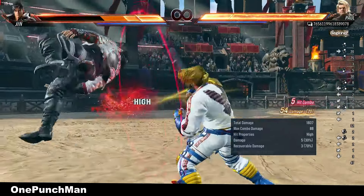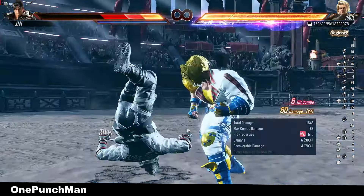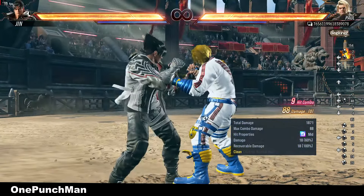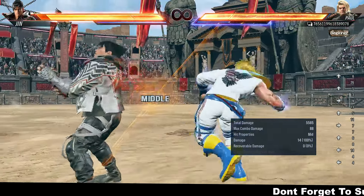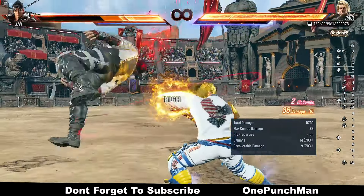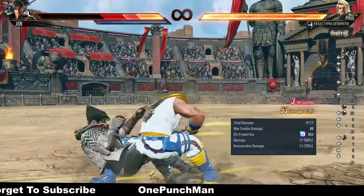From the back, doing it 3 times and using heat can take the opponent's complete HP. What if you get a sidewalk at round start and do this to your opponent? And if you are already in heat, then you can make him straight by using heat dash and take him to the wall for more damage easily.